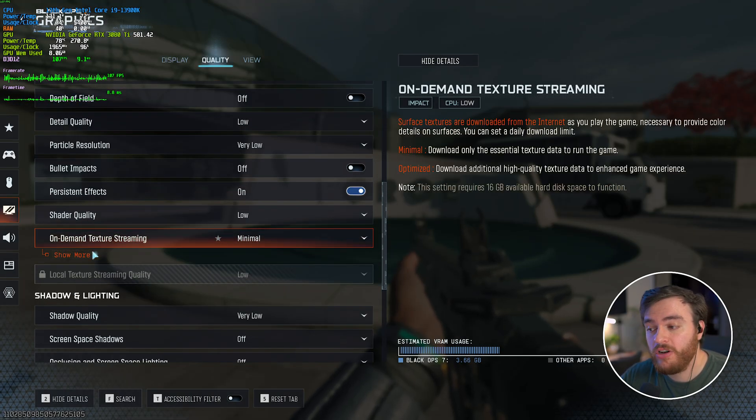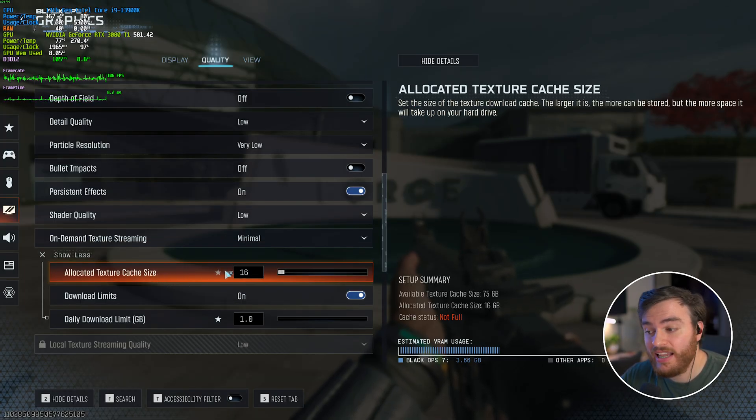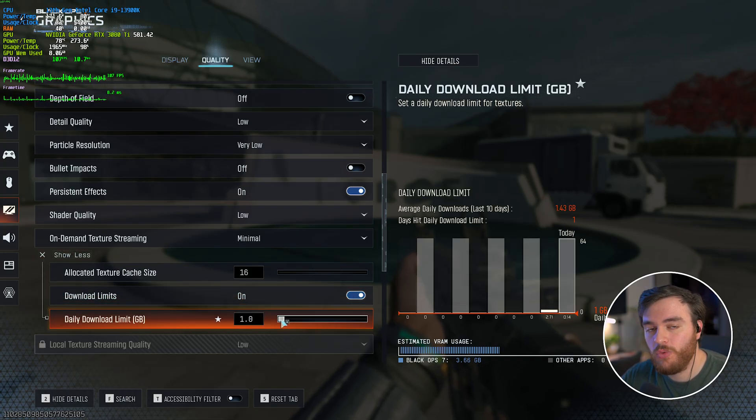At the very bottom, On-Demand Texture Streaming should absolutely be set to Minimal. Lower the allocated texture cache size all the way down, enable the download limit, and set it to just 1 GB — so if it chooses to download higher-quality textures, it can't download much at all.